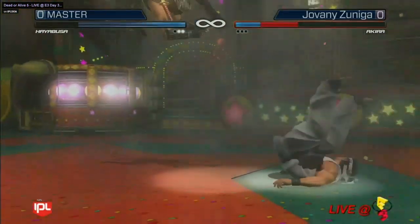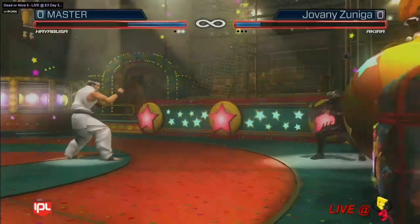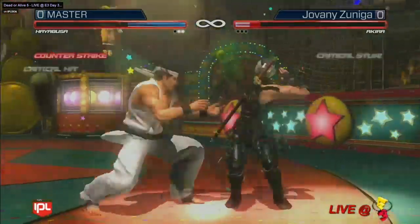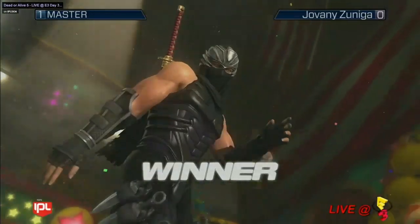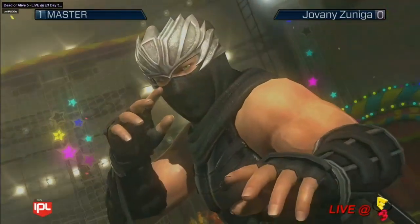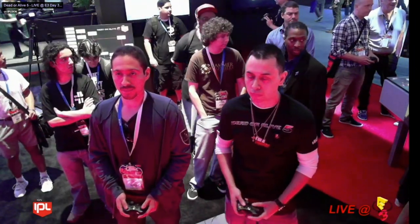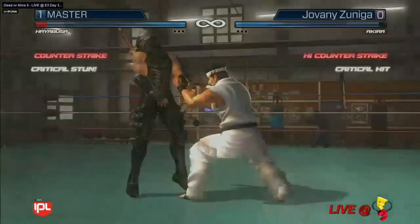And there is that flash you were talking about with the Izuna drop. That was one hit — did you see that? Was that charged or something? I'm not sure of the properties on that move. I don't know Akira well enough, but that's exactly what I'm talking about — just those one-hit wonder shots that do so much damage. I'm really looking forward to seeing Akira get learned and studied to see what full potential Akira play looks like. But Master just knows Hayabusa — him and Hayabusa are one, and he really knows how to utilize Hayabusa.